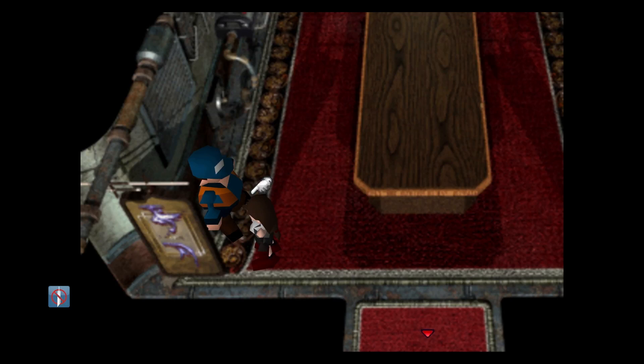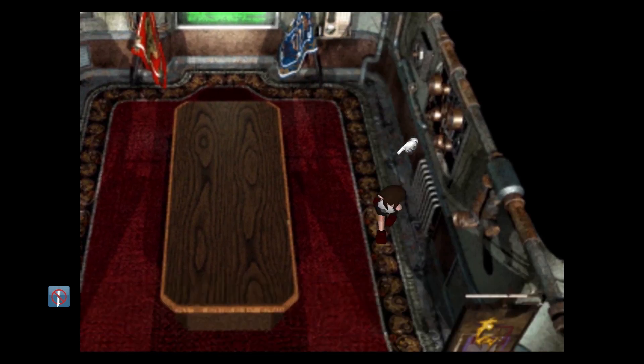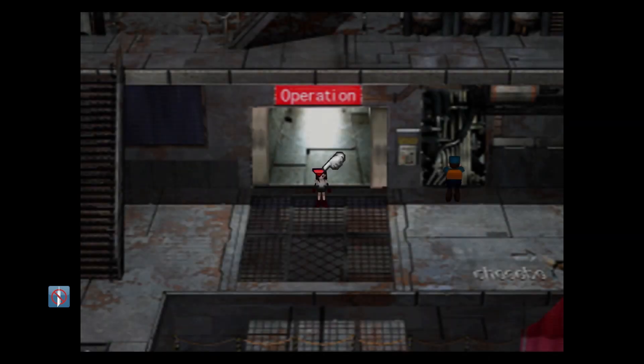Hey guys, and welcome back to another episode of Final Fantasy 7. In the last episode we were able to escape from execution at Junon, and now we've got our hands on the Shinra's airship, the Highwind.